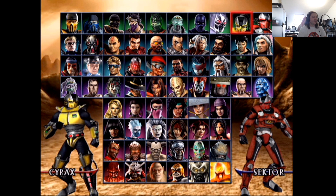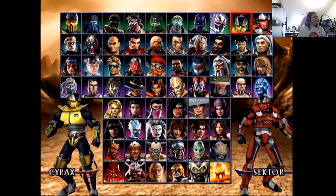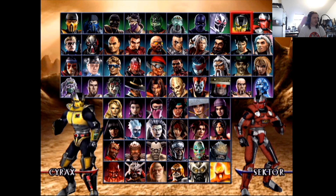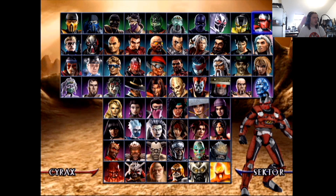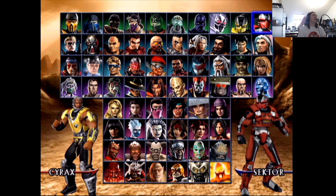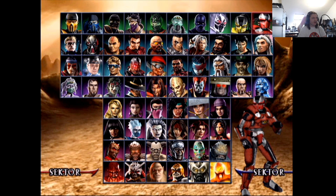Cyrax — his robot form is very classic looking, you can tell it's Cyrax, standard stuff across the board. Cyrax has always looked fairly cool, so that's a seven. His human form — I don't really care for human Cyrax, five out of ten. We know he's back as a cameo at least for now.